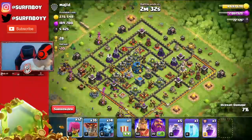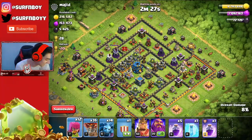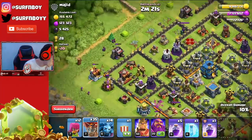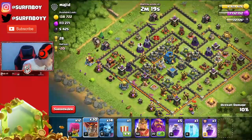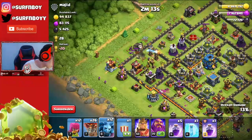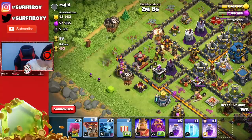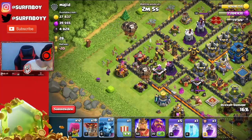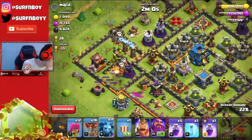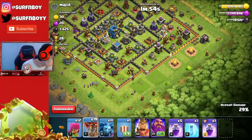This guy made it real easy — he put his gold mines and elixir collectors just out of range of his archer towers, so I don't really need to use balloons. I could have just put down 20 archers and gotten all the loot. Since we're in the spirit of farming, let's get the dark elixir collectors as well. That dark elixir pump should be enough — keyword, should be.